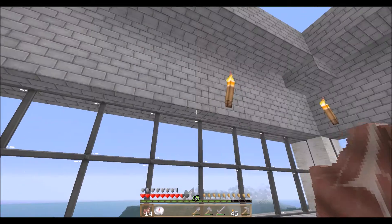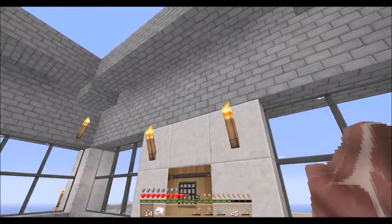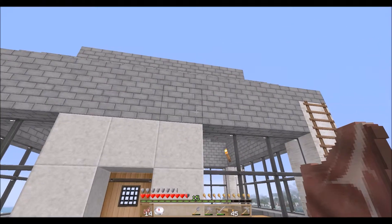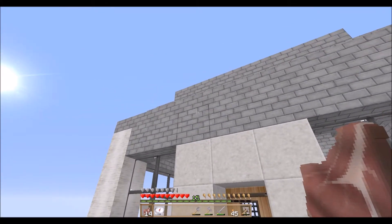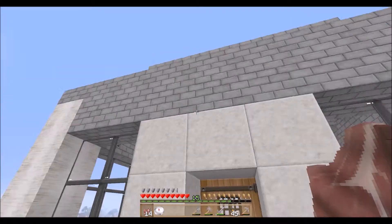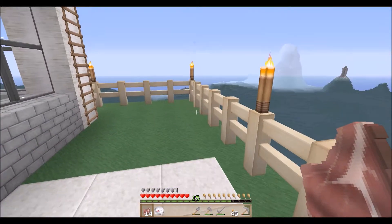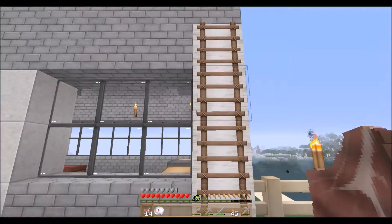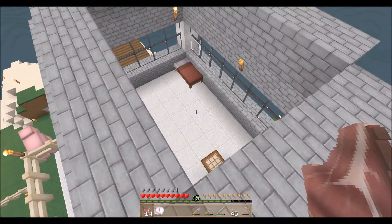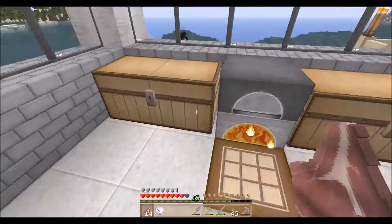I wanted it to feel like a really large roof or house, so I did kind of a little thing on the outside here, and put steps up there. I might put an upside down stair thing right here — I ain't decided yet. I extended this out here just so we have access to the roof, and I'm doing class right now to fill in that part.